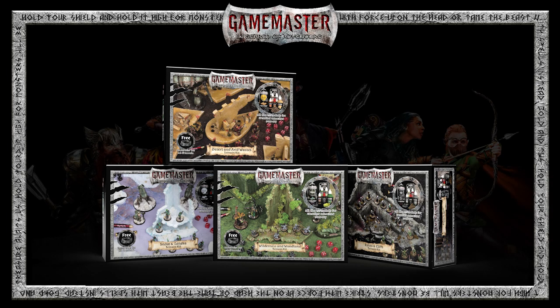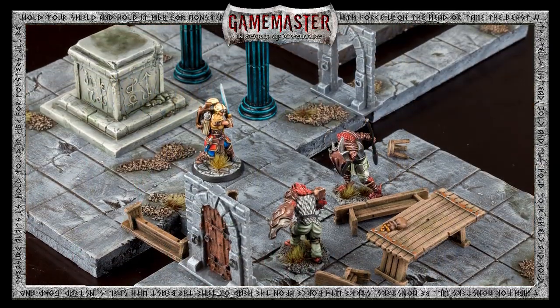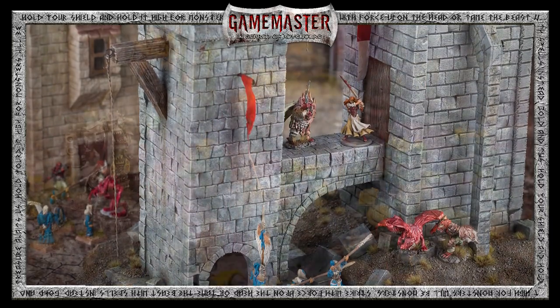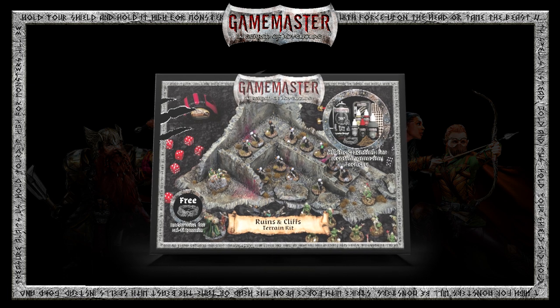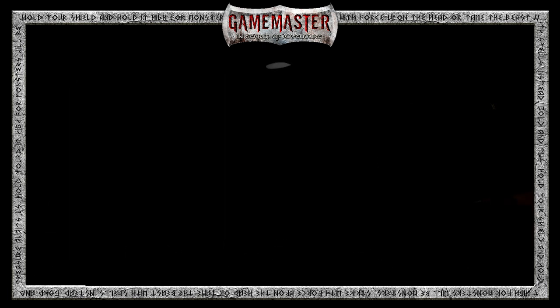Endless hours of adventure await inside the Game Master Terrain Kits. Four thematic kits are made with hand-selected materials that make terrain building more fun and easier than ever. Whether you're preparing to build rugged, rocky outcrops or ruined structures, the Ruins & Cliffs Terrain Kit will supply you with the paints, basing materials, and everything you need to create amazing scenery for any RPG system or miniature game.